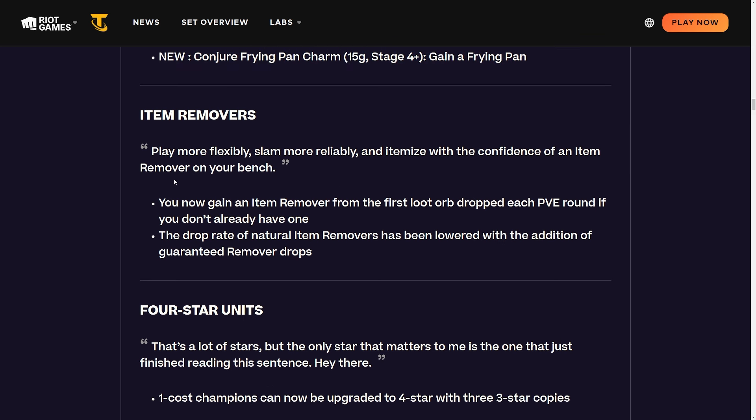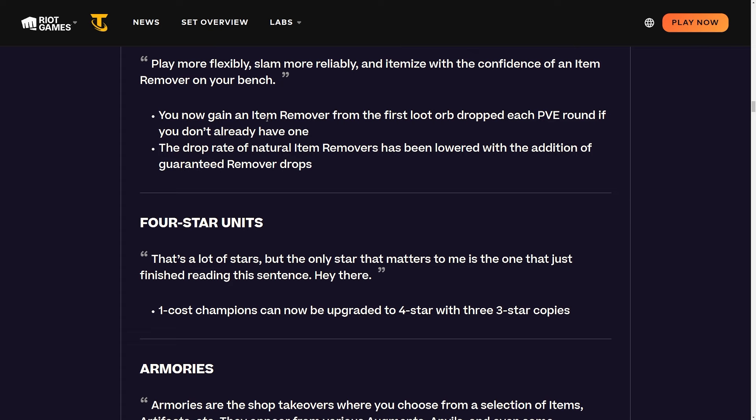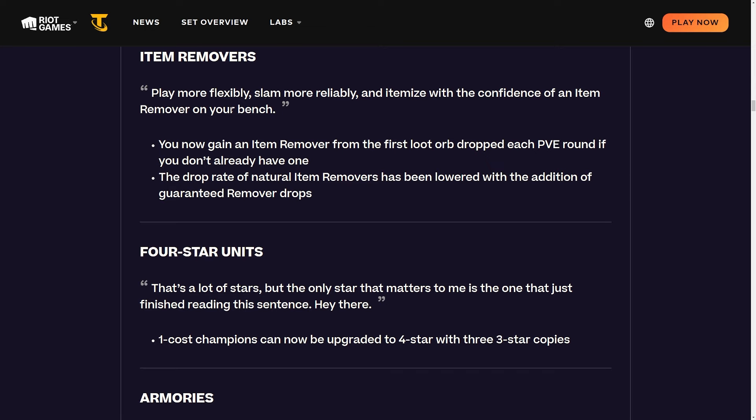This is one of the changes I disagree with: you now gain an item remover from the first loot orb dropped each PvE round if you don't already have one, so essentially you always have a remover to play with. They did this to make the game more beginner friendly, and I get that, but there was strategy in judging when you slammed an item on a suboptimal champion. That was a big part of TFT - making trade-offs. Now you just slam items on whoever and remove it later. The drop rate of natural item removers has been lowered with the addition of guaranteed remover drops.